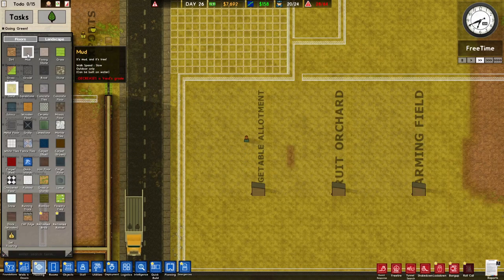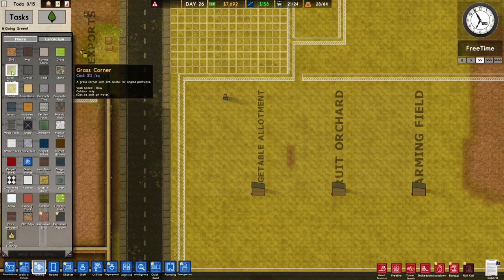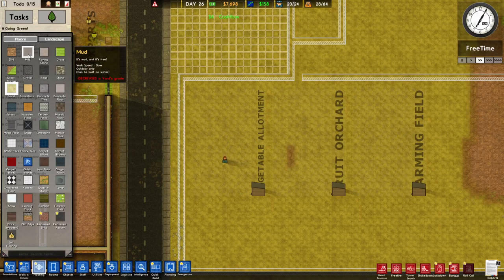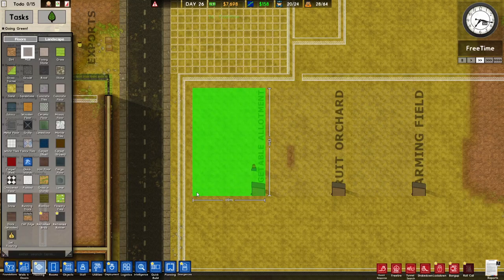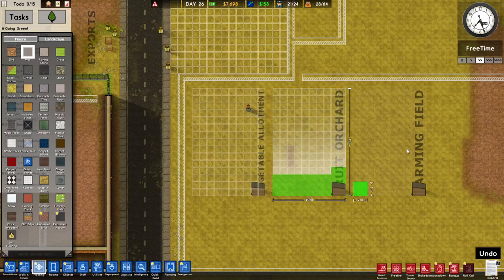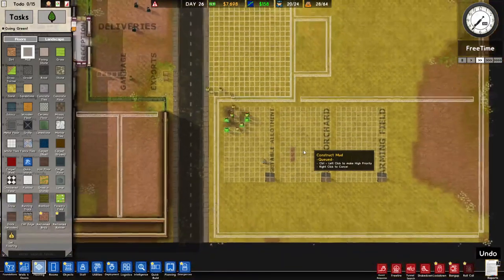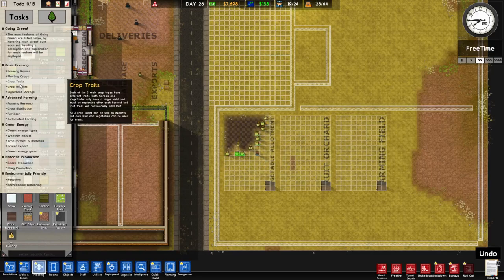We need to change the flooring. Everything is slow to place. Is any one type cheaper than another? Grass is more expensive, so I'll go with mud — 10 by 15 on all three rooms. We're growing our fruit and veg in mud. I think that was the problem.